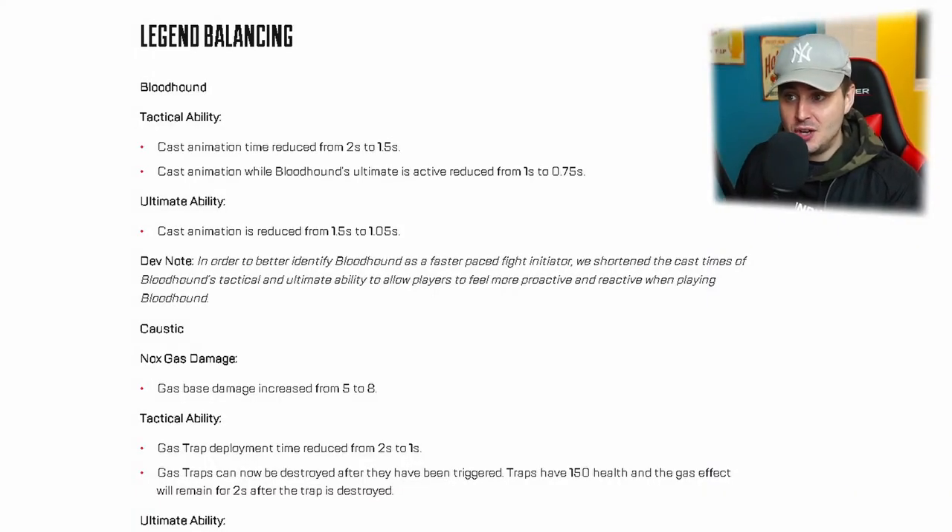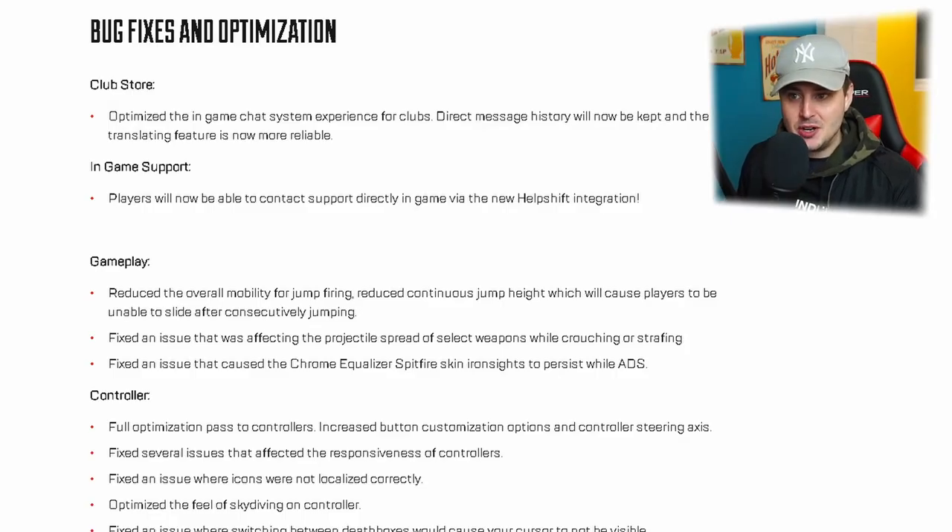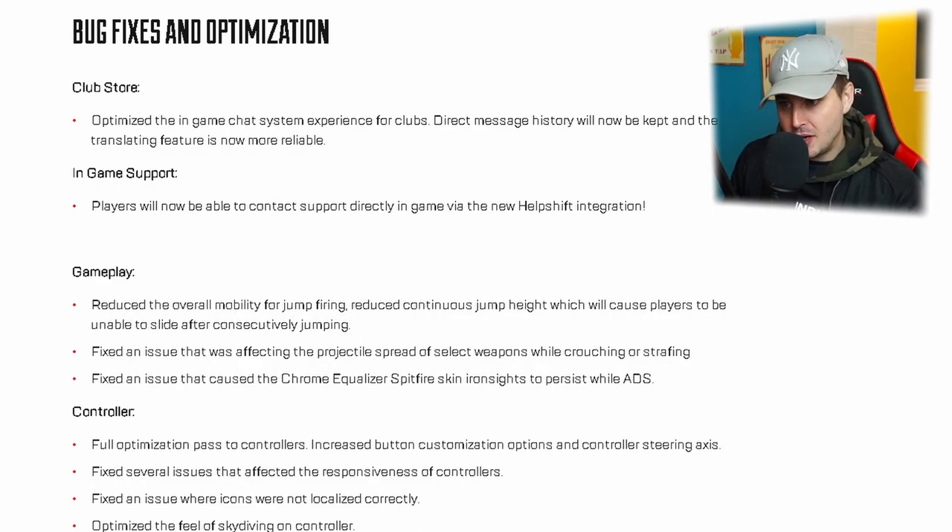There have also been some crazy legend buffs and nerfs — it looks like Caustic will be super overpowered and Fade's abilities have been nerfed with a lot of cooldowns. And then lastly, bug fixes and optimization. Jump spam has been nerfed — they've reduced the overall mobility for jump firing and reduced continuous jump height, which will cause players to be unable to slide after consecutively jumping. Basically you can't immediately jump and then slide anymore, and you can only jump twice without getting fatigued. They've also fixed the Loba glitch in more places and some legend invisibility issues on certain abilities.